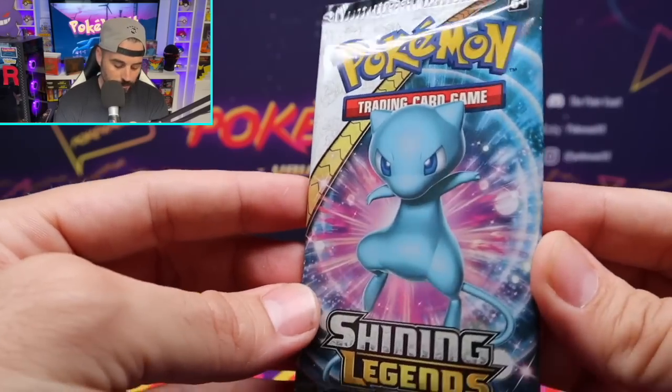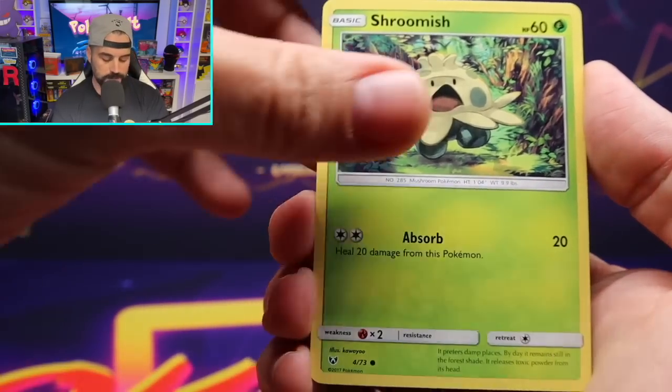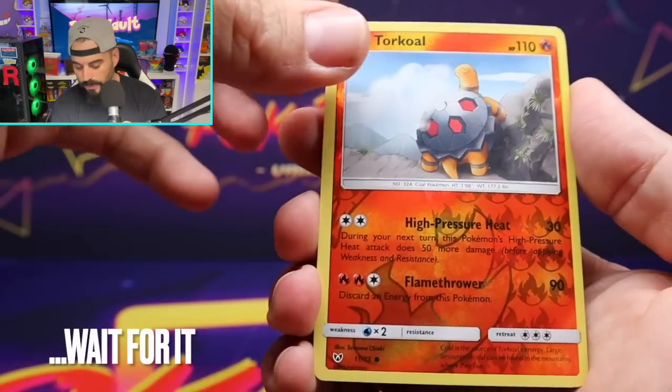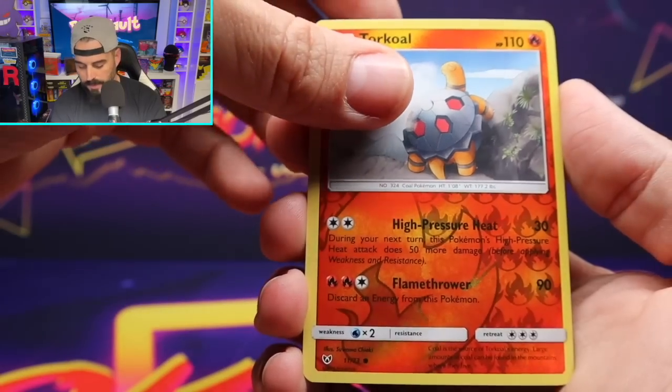Last of the newer but also goated packs — we're going to open up a Shining Legends, why the hell not? I don't remember the card trick on Shining Legends so I'm not going to do it, I'm just going to open it up as is. We are looking for the test tube Mewtwo out of this set — I'll put it up on the screen. We've pulled it in the past but we've never gotten it in a PSA 10. So definitely need that card to send into PSA.